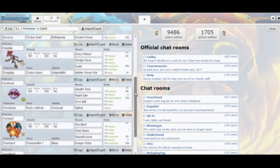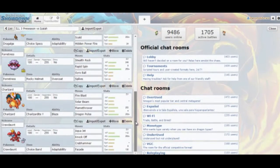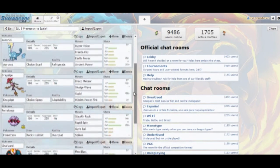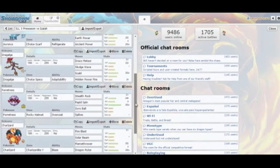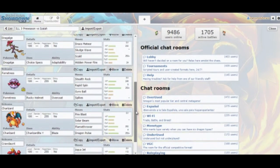Something unusual: I don't normally carry this many Choice users on one team. I just wanted to see if it worked. I have Choice Specs Dragalge, Choice Band Crawdaunt, and Choice Scarf Aurorus. This is going to be interesting — it doesn't normally work out, but we're going to give it a shot.